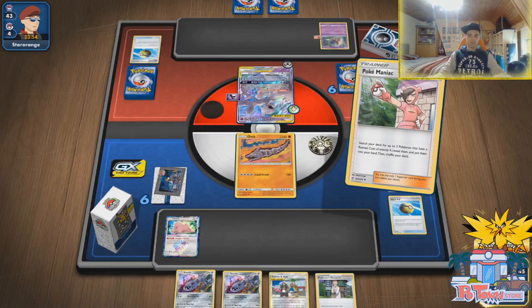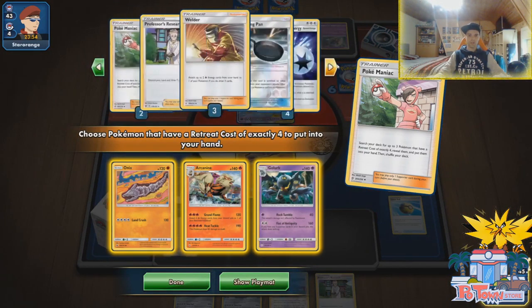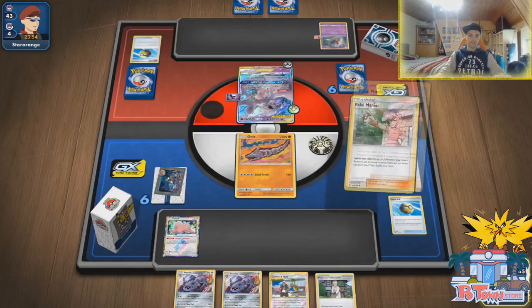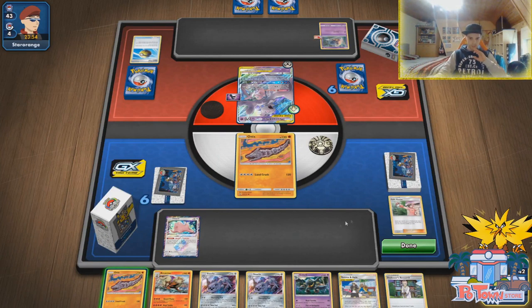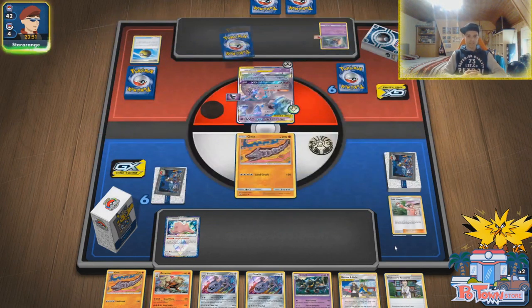We're already gonna play supporters, so we might as well get a whole heap. There are four Triple Accelerated Energies in there, three Evolution Incenses. With so many Lure Balls — I wonder how things will go. We have one, two, three, four damage counters, 200 damage — maybe we should go for the two-shot. Just gonna play it safely and soundly with this. Only up against the big bad Mewtwo! If Rating Forest helps us out with the fire energy, he can — oh no, Marnie!